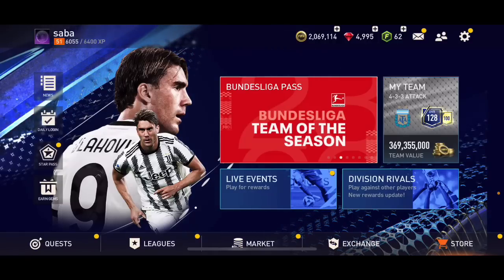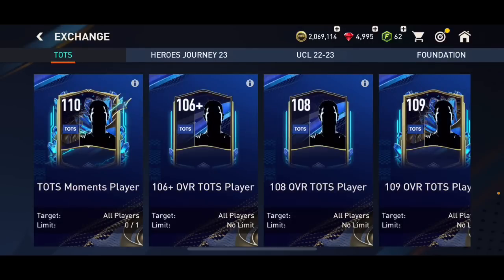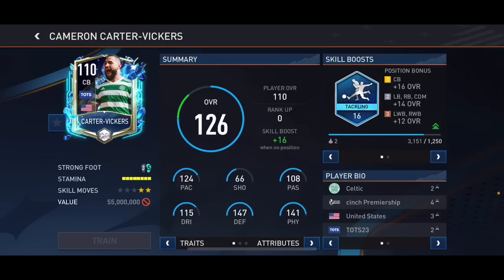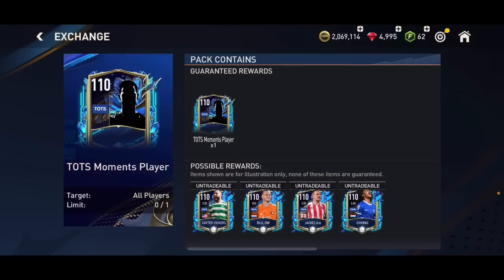In this video I'm going to talk about the new exchange in FIFA Mobile, which is for Team Decision Moments. We've got new Team Decision Moments in FIFA Mobile — not only the four we already have, which are Carter, Vickers, Bijlo, Jagielka, and Enchung.